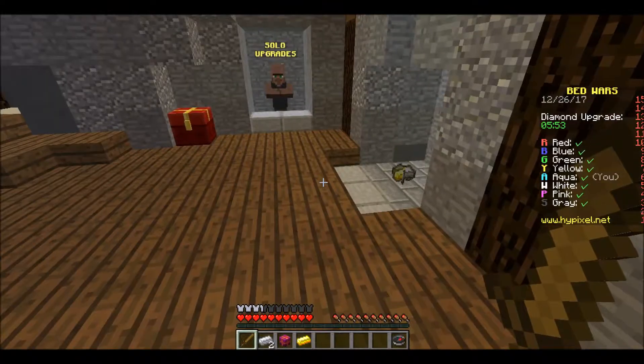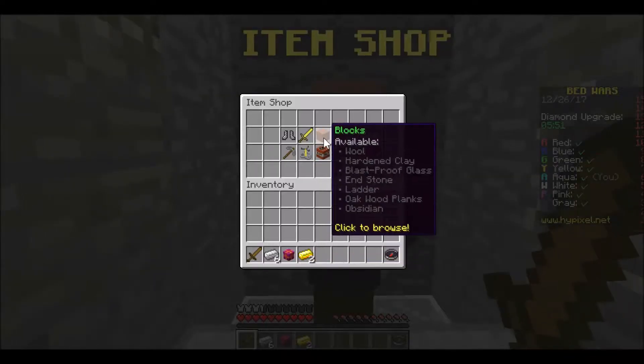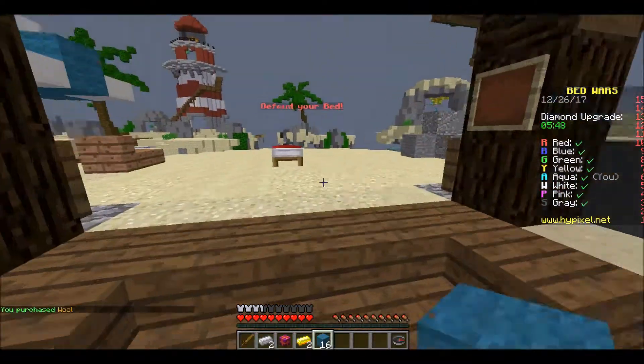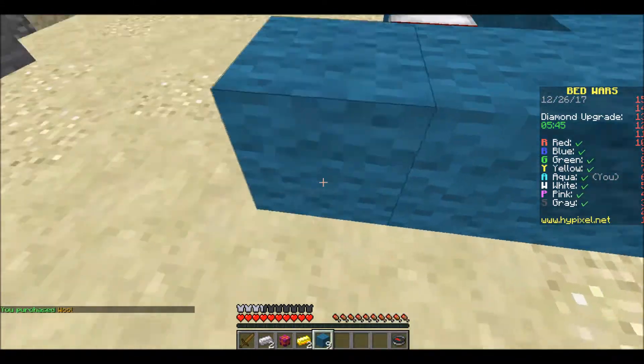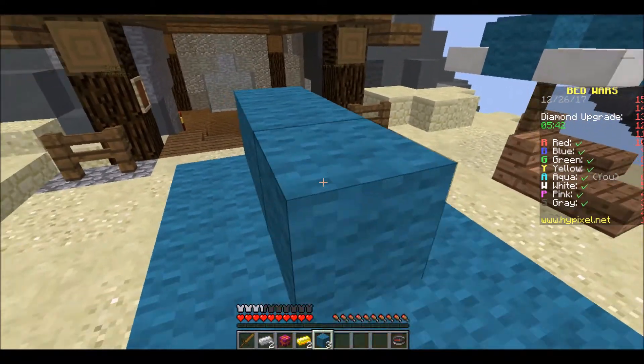I forget how to play this. You literally just build and protect your base. What color are you? Blue. You're A. I'm going to die. I'm white.